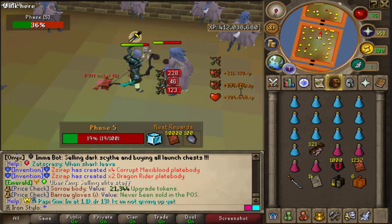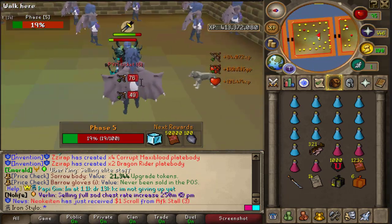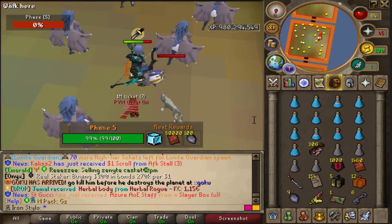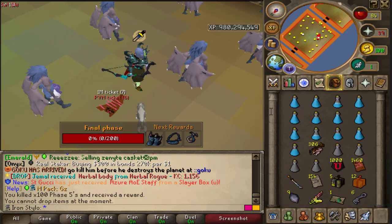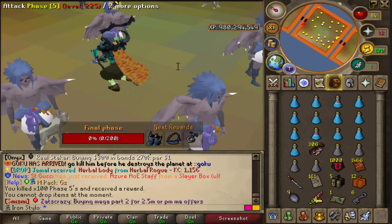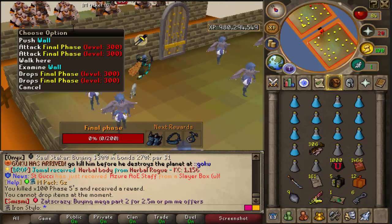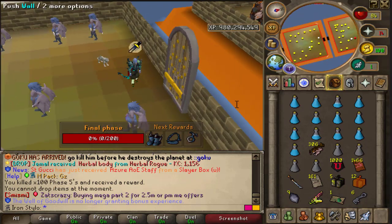I should have opened the boxes way earlier because I could have killed the phases way faster. Finally phase 5 is gonna be done — holy fuck, this took like 40 to 50 minutes, that's crazy. Now the final phase is coming up and I'm pretty sure I need to kill 200 of these — that's mad. I also need to bank right now to grab some food.